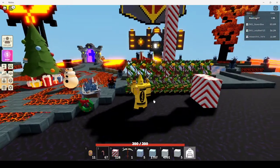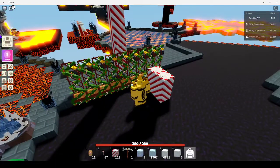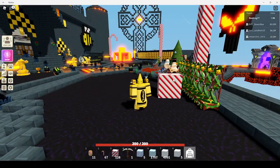You can take the candy cane crop to the workbench and craft this nice looking candy cane block. It kind of looks like a log shape, but you can make some really neat stuff with it — kind of looks like wrapping paper, so you can make some nice looking little presents.